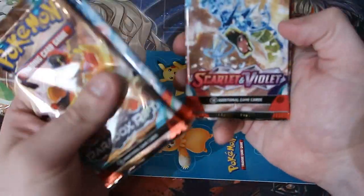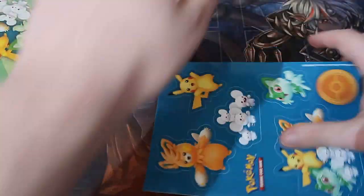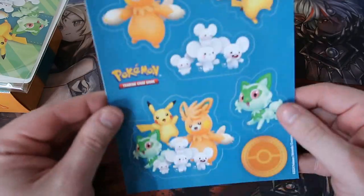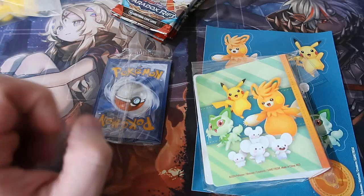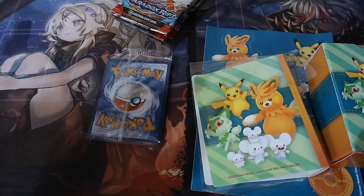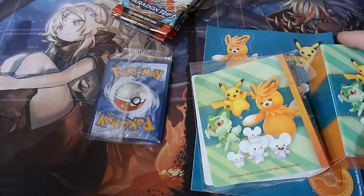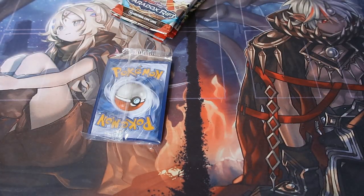We get ourselves Paradox Rift, Obsidian Flames, Scarlet and Violet, Paradox Rift, Obsidian Flames, and Paldea Evolved - very nice. Here's the sticker sheet, which is nice. The portfolio goes to keeps. Oh yo, these look amazing! And Pikachu - we'll put him up there with the rest of the plushie mascots. Awesome. I'm going to move this to the side so they don't get damaged because they're also worth money.